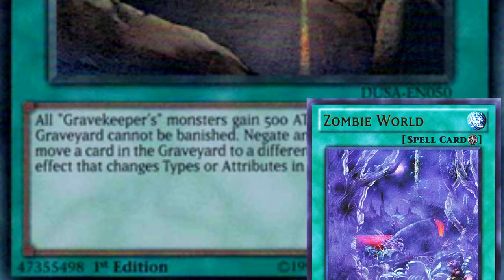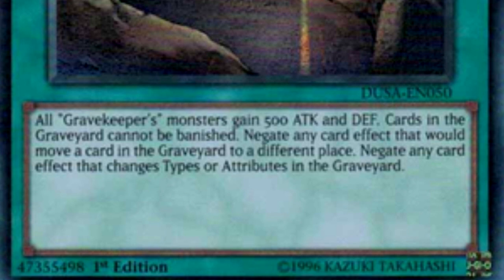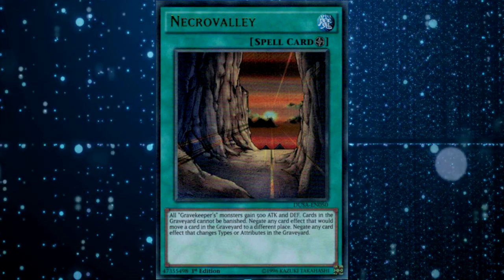It also negates any card effect that changes types or attributes in the Graveyard. I actually don't know any cards that affect that very last point about changing types and attributes in the Graveyard. But the important thing here is that in the past you could use cards that could move themselves out of the Graveyard when Necro Valley was on the field. But now, if it moves itself out of the Graveyard, you can't use it.